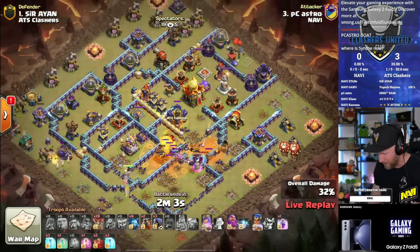He easily overpowers the base with plenty of troops left over for cleanup - it's a triple for both sides, with a little more swag on the Navi side. Cody will attack Klaus using electro dragons. He pops a power potion and hero potion. Level 12 giant gauntlet, level 12 rage - that's right about where you'd land if you're completely free to play, without buying the cookie pass.